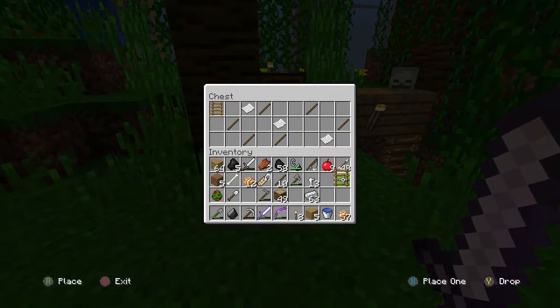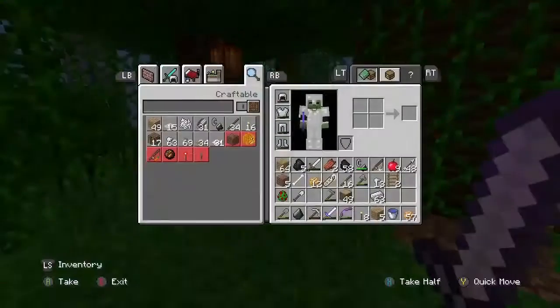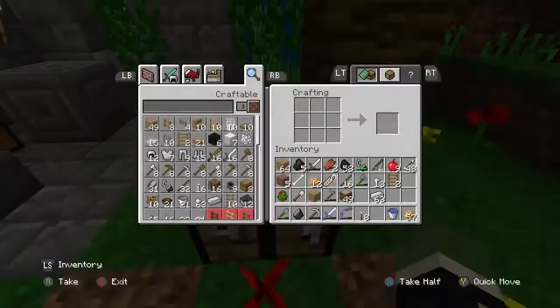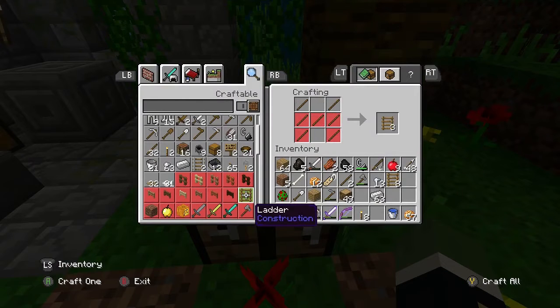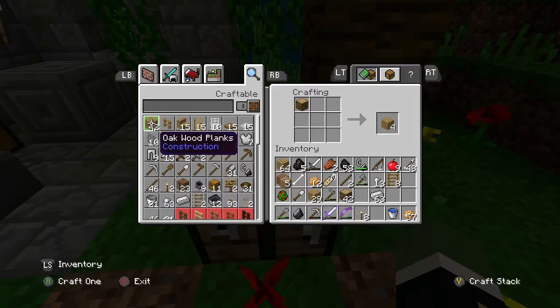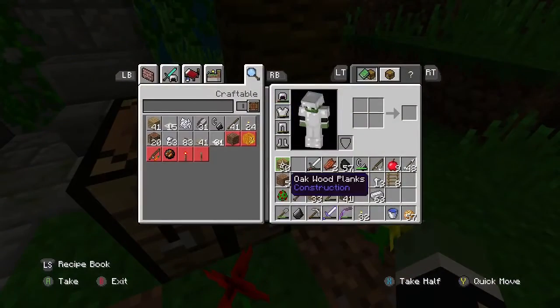In the other chest we've got some ladders and some sticks to add to our collection, and some more paper which I'll leave for now. I need a crafting table, so I'm going to put one down quickly because I want to make more ladders — I think we're going to need more than the two they gave us. We'll make a few more. Now I've got eight ladders — that should be enough. Let's get some more blocks, sticks, and torches.